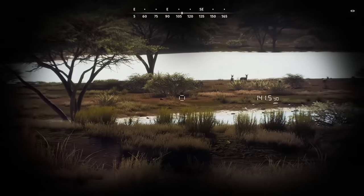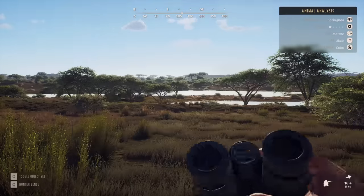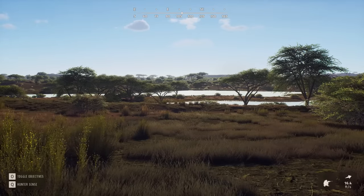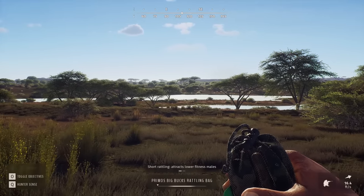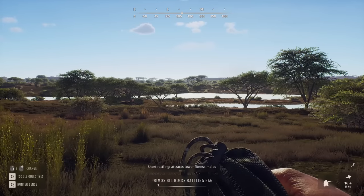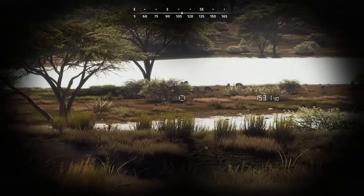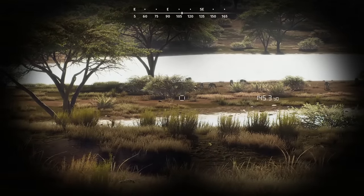As far as our Springbok go, the best one to maybe take out is this guy right here — One Star Mature — and the wind is decent. So I think we're gonna try to call him in. The Antler Rattler is actually the proper call for Springbok. As One Star Mature, he's going to be low fitness, so we shall see if that gets him coming in. He's stood up, so probably a good sign.